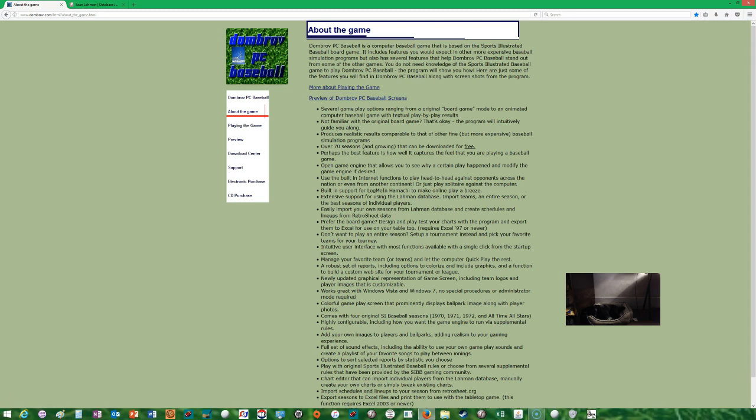Going through the bullet points: several gameplay options from the original board game mode to the animated computer baseball game with textual play-by-play results. Not familiar with the original board game? That's okay — the program intuitively guides you along. It produces realistic results comparable to other fine but more expensive board games. Over 70 and growing seasons can be downloaded for free. The open game engine allows you to see why certain plays happened and modify the game engine.